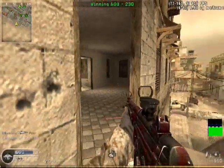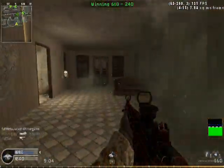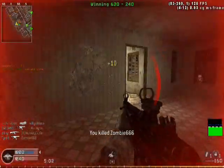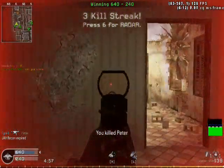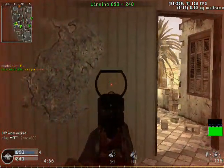Always got to keep an eye open for claymores, and once you set one off, always be aware that people set those — they're not just left there by the map. So you've got to expect that if you set one off, there's going to be a guy waiting for you somewhere.